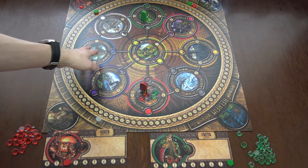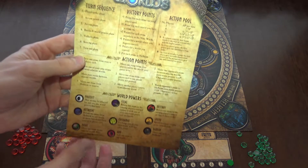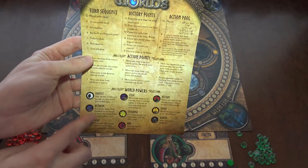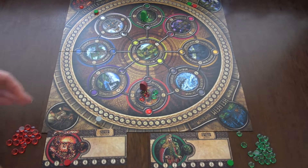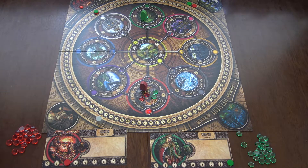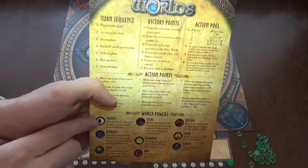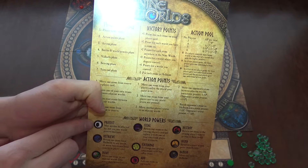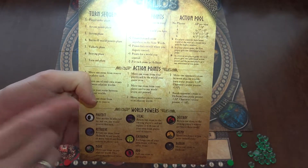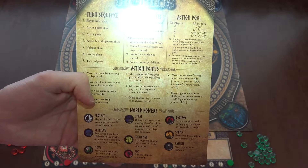You use world powers from the first world to the ninth world in numerical order. For example, the first world — Asgard — says: may neither be affected by nor use any world powers this turn.